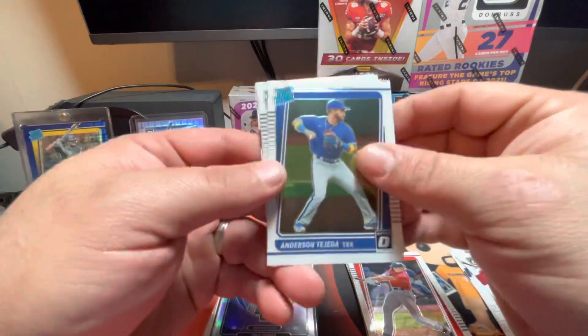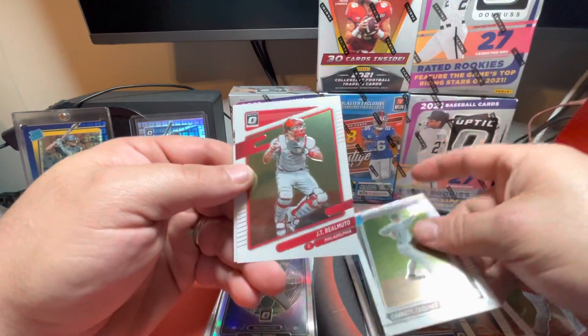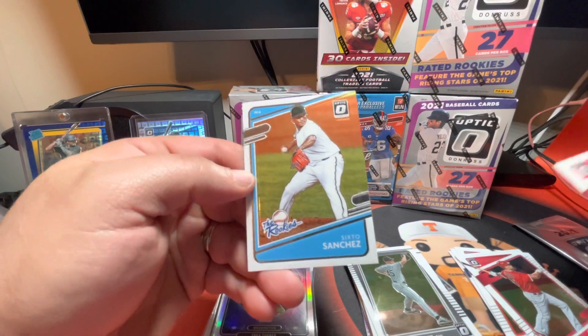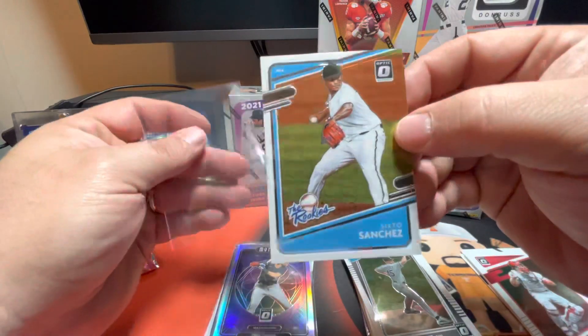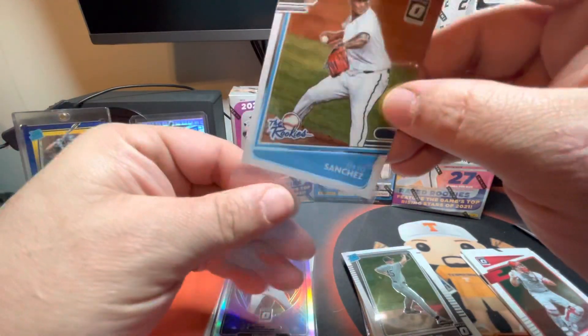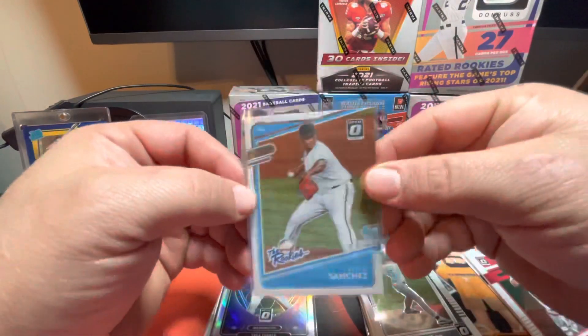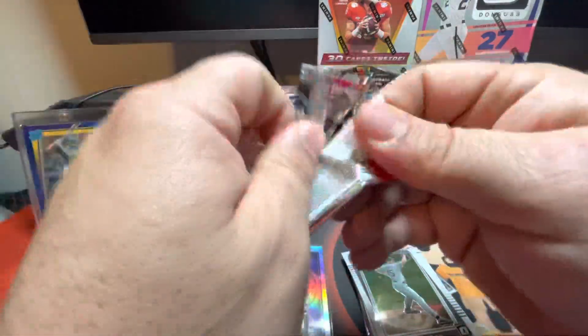There's an Anderson Tejada rated rookie, Garrett Crochet rated rookie, TJ Realmuto. That's a good looking card. The rookies — Sixto Sanchez. I like the look of those cards. Not numbered or anything, but that is a good looking card.